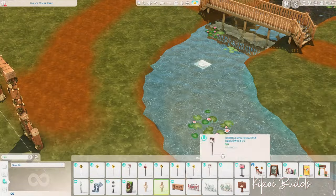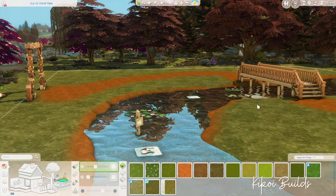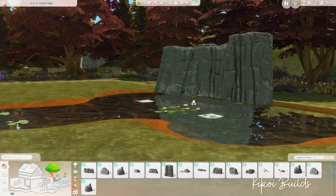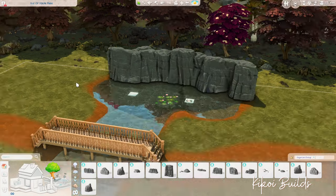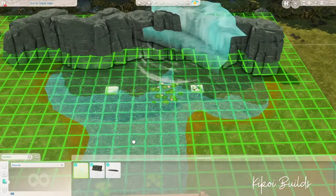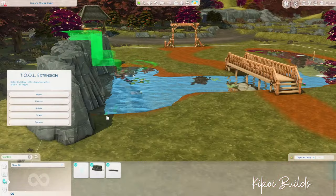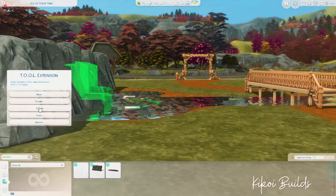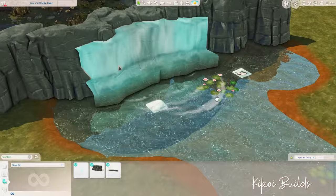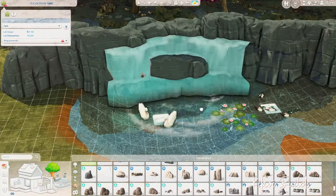We were approximately 30 simmers that came together to rebuild the entirety of Enferdon Bagley and also Brindleton Bay in a fall or autumn theme save file. I was assigned this lot — originally called the Isle of Lope — a lot in Enferdon Bagley that was also a park, so I had to build a community lot.